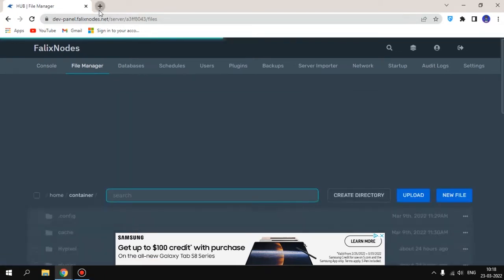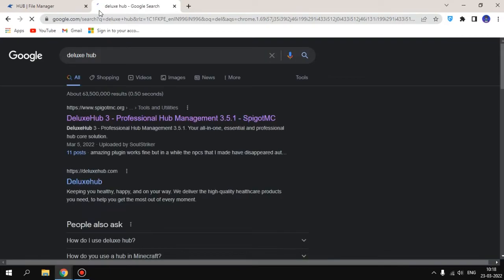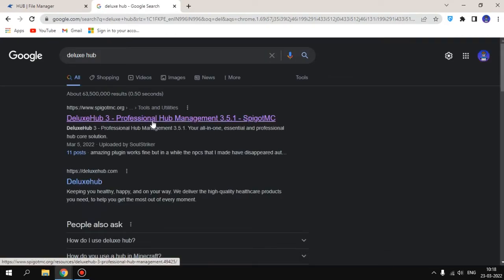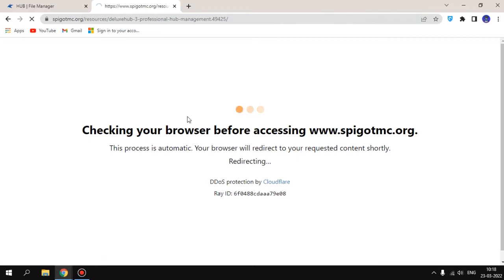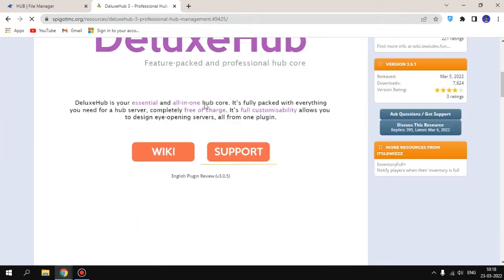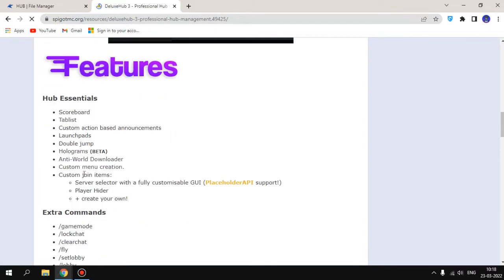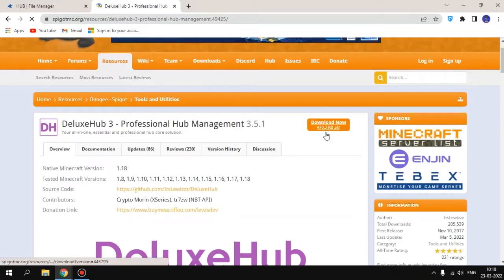First you need to search for DeluxHub. You can see this 'DeluxHub 3 Professional Hub Management'. You need to click on that. You will see all the support and features: scoreboard, tab list, custom action-based announcements, launch pads, double jump, hologram, and more. Go ahead and download it.